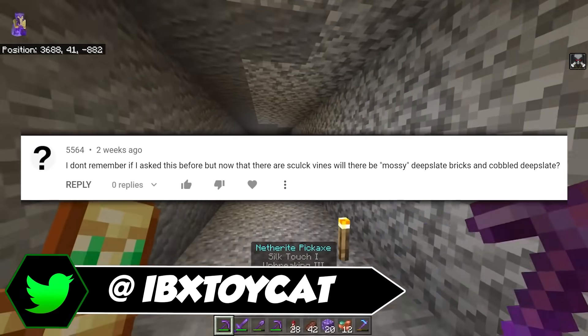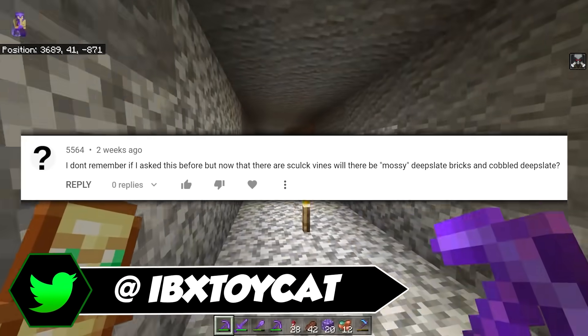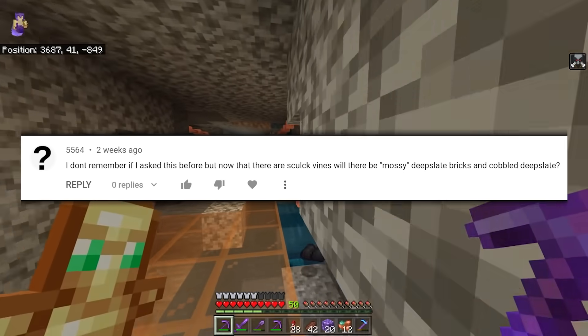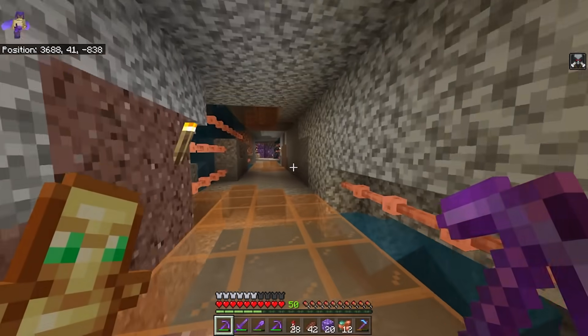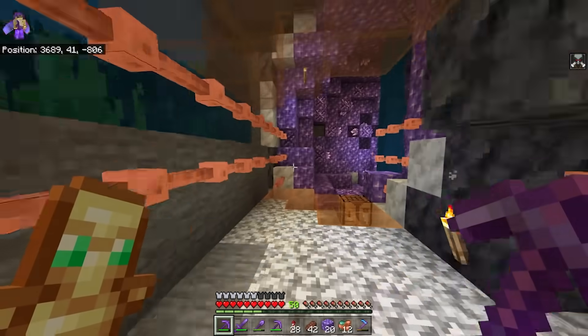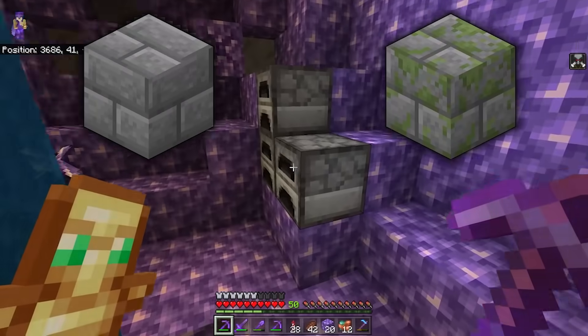I'm AbiaXToyCat and I don't remember if I asked this before, but now there are Skulk Vines. Will there be mossy deepslate bricks and cobalt deepslate? This is a good question, because it does seem very arbitrary that there are only two blocks in the game right now that can be mossified. There's stone bricks and then there's cobblestone. Why is it specifically those two?